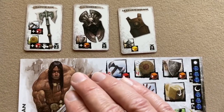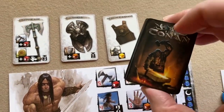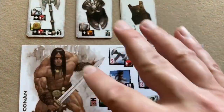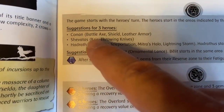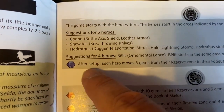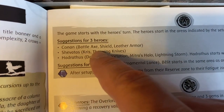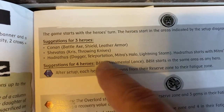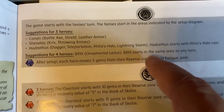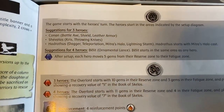The scenario says Conan should start with the battle axe, shield, and leather armor, which you find in the asset deck. Place those near your character sheet. We're playing with three heroes: Conan, Shavatas with a kris and throwing knives, and Hadrathus with a dagger and spells — teleportation, Mitra's Halo, and lightning storm. Hadrathus starts with Mitra's Halo already cast.